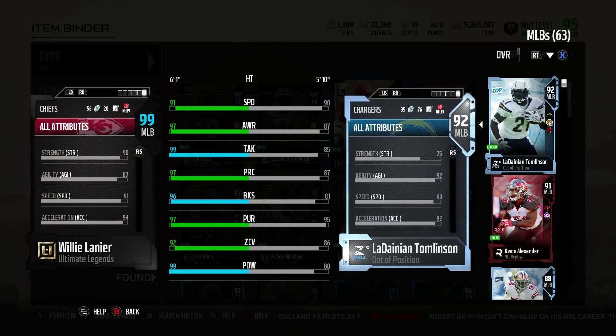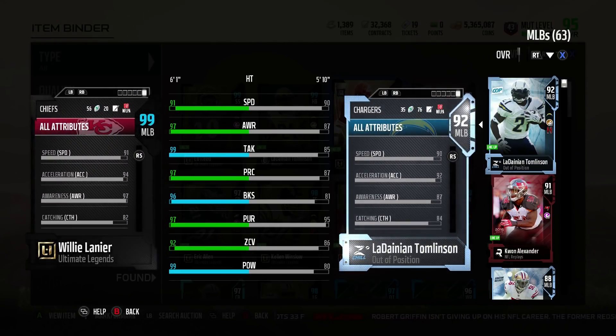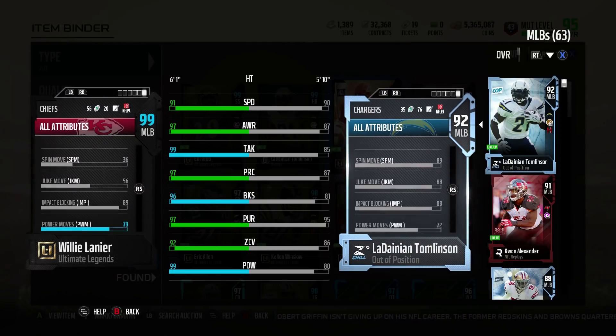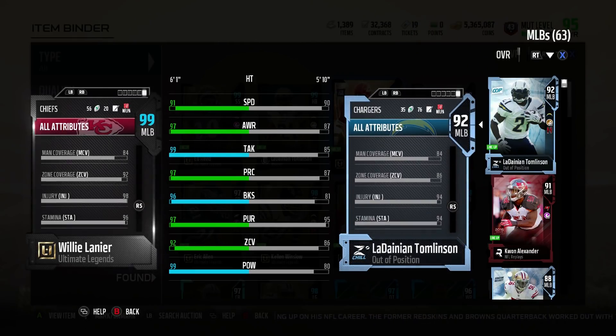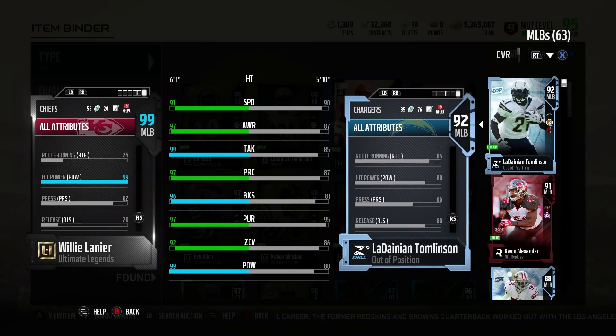Let's go through the stats here. 91 speed on a 6'1 middle linebacker — solid user for the speed and the height, a pretty good ratio right there. 99 tackling with a physical front boost, 97 play rec, 96 block shed — again physical front. Pursuit 97, zone coverage 92, stock over 91 zone coverage. Gorgeous 99 hit power on the card, physical front style.